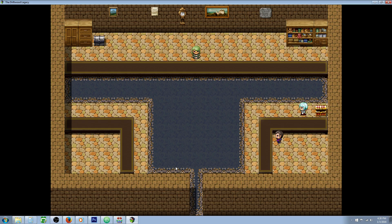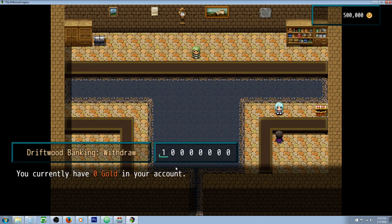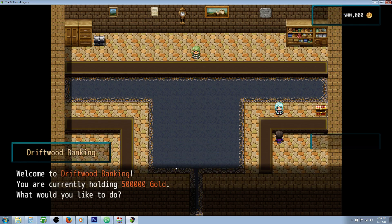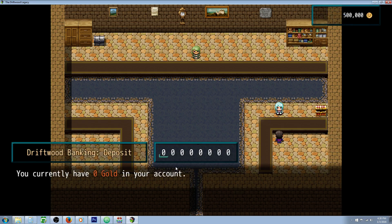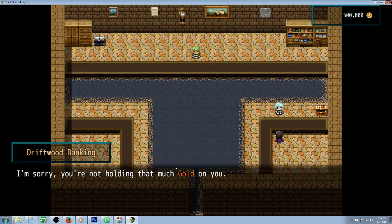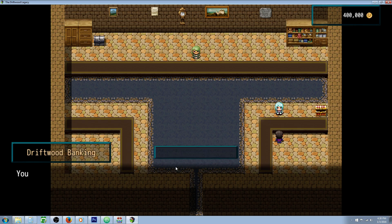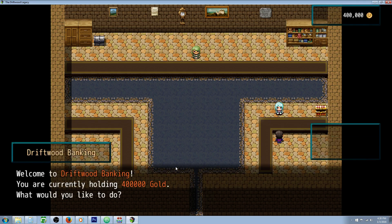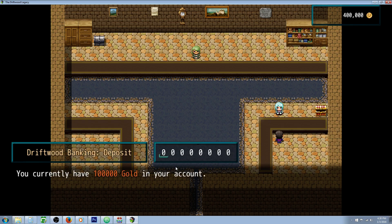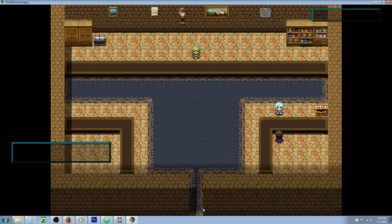Now we've got half a million coins. Let's see if we can withdraw — no, we don't have that money in the bank. Let's try to deposit. We deposited zero coins first. Let's deposit 30 million — oh, we don't have that much. What if we try to deposit 100,000? Sure, we've trusted them with 100,000. We currently have 100,000 in our account. Let's deposit 200,000 more — we still had 400,000 on hand, so now we have 300,000 in our account.